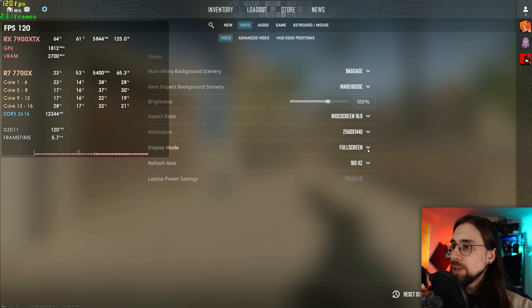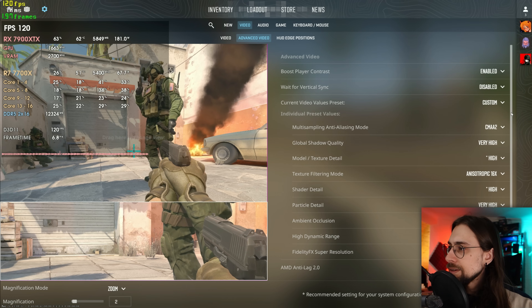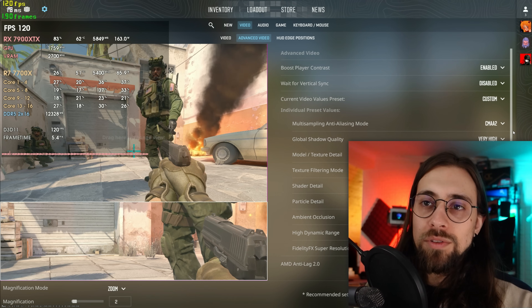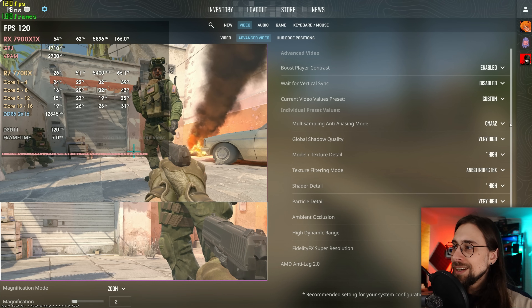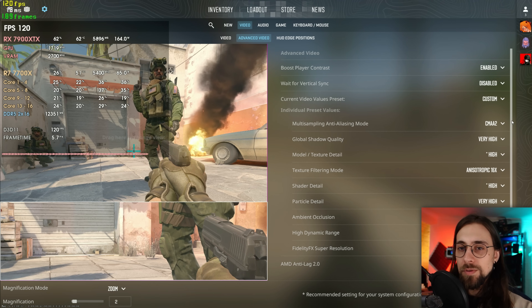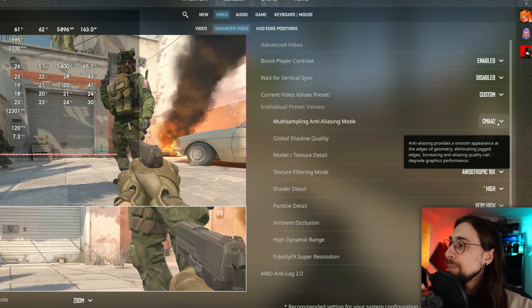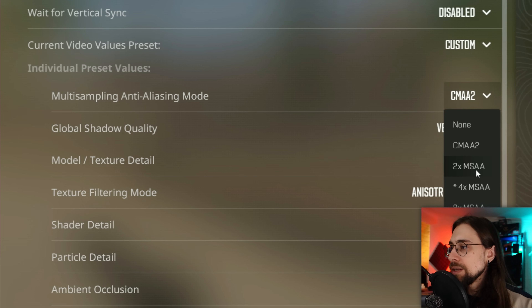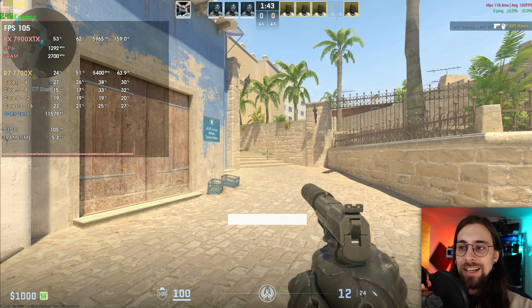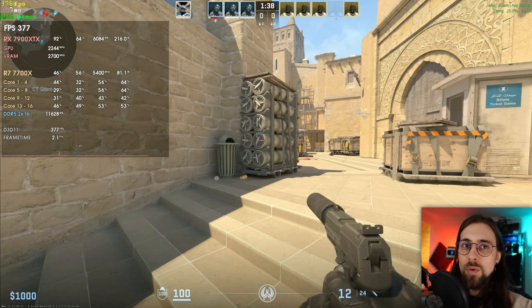If you're not using Anti-Lag 2, only FPS will appear in the overlay. I'm running at 1440p with very high settings, using CMAA2 for anti-aliasing — which is much lighter than 2x or 4x MSAA. At these settings, we're getting around 400 FPS.